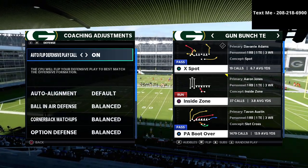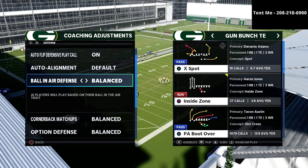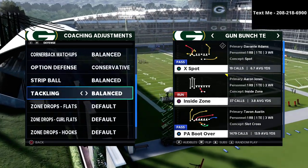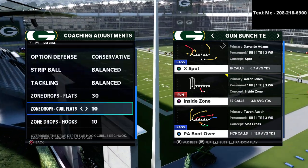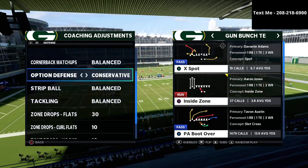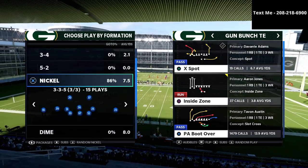Now to stop bunch tight end, we're going to start with our voluntary defense on play ball. Our option defense is going to be conservative, flats are going to be on 30, curl flats are going to be on 10, and hook curls are going to be on 10. This is my favorite way to play defense right now in Madden 21 — I think it's the most effective and the most versatile.